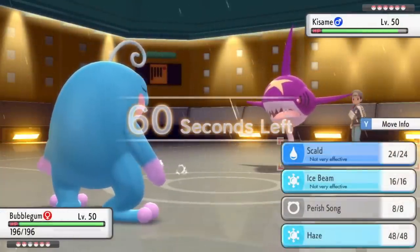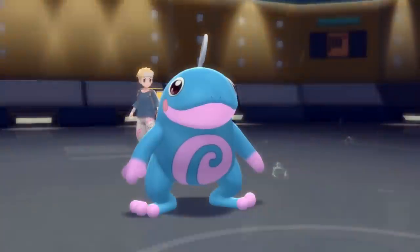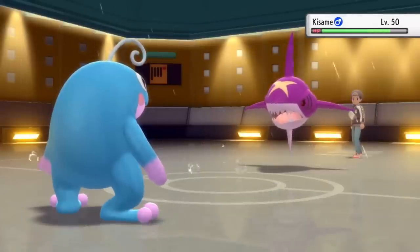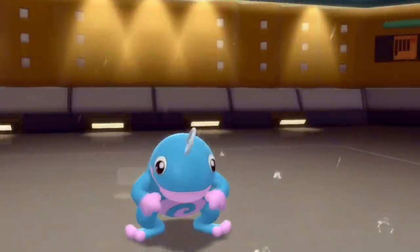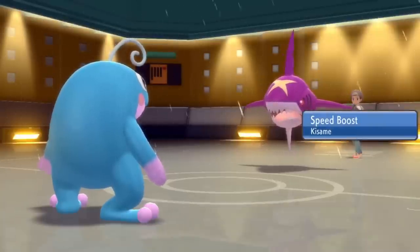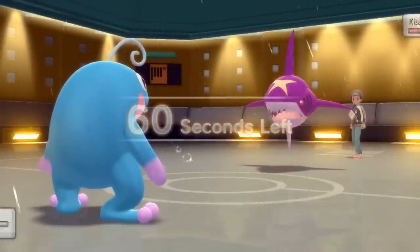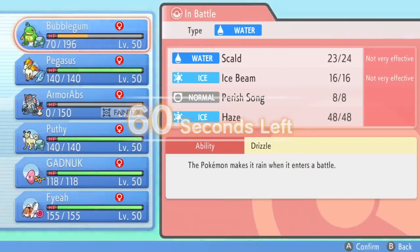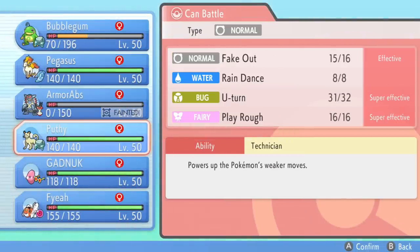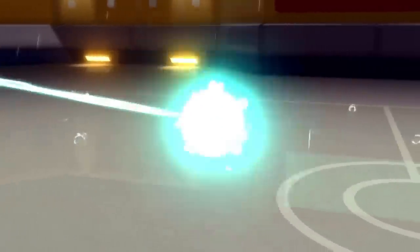I'm just going to go right for a Scald. I know that in the rain, Sharpedo is going to take likely about 90%. With the Life Orb recoil, this thing is not going to last too long. It does about 80% from the Scald, so I'm able to take at least one Crunch and I just shoot some hot water right at it. It's kind of funny how Scald just comes out of the top of Politoed's head. That actually does a good chunk of damage, but unfortunately I do not get the burn, which you just hate to see — why am I even using hot water if it doesn't burn you?